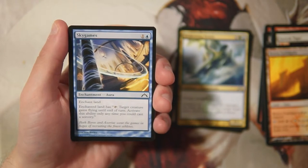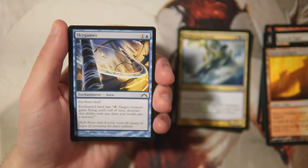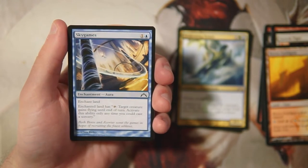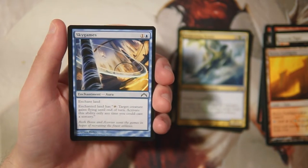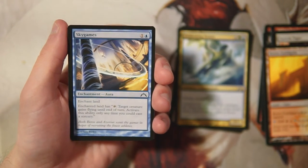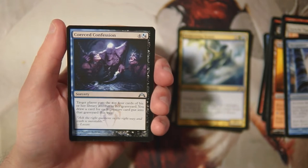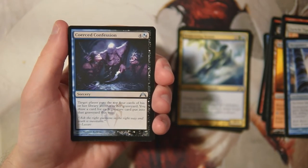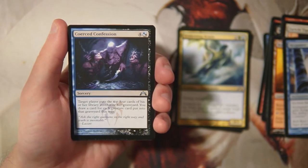Sky Games is an enchant land for one and a blue. The enchanted land gains: tap it and target creature gains flying until end of turn, but you can only activate this ability as a sorcery. I really don't like this — it does very little. Sure, it can give something an evasive ability, but I'd rather just play another creature that can swing in with an attack. This just seems really bad.